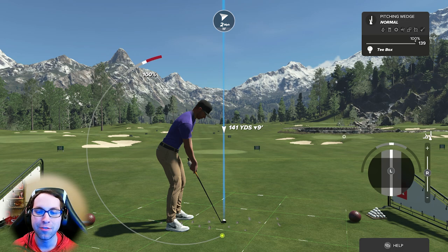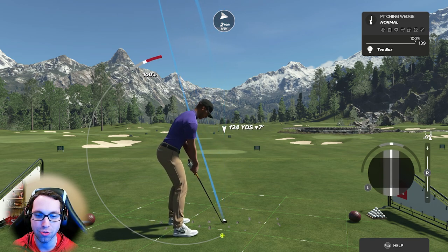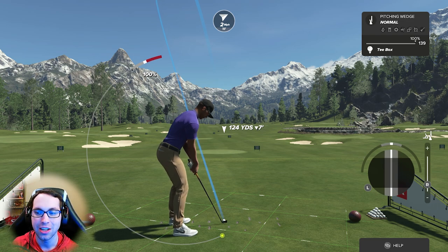If you have a low shot shaping stat, it's going to affect how much you can draw, fade, and spin the ball. Look what happens when you add shot shaping — especially at maximum — with full loft and full fade, look how small the perfect and gray regions get.